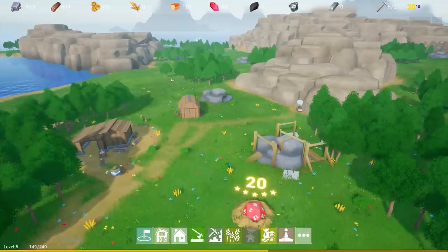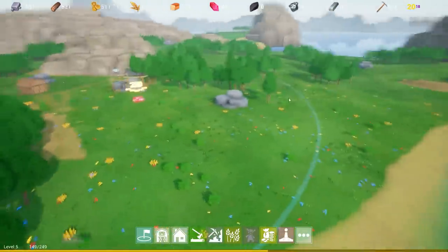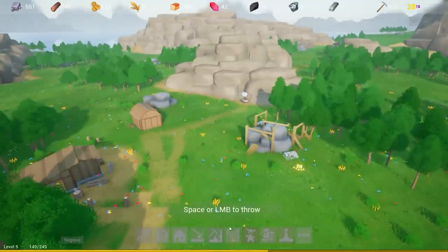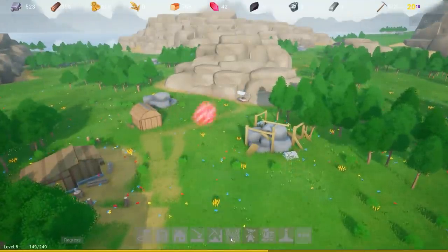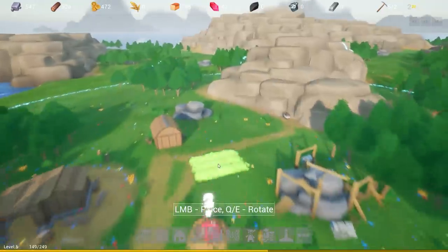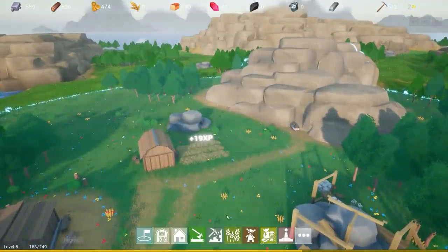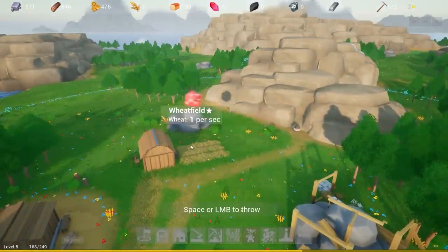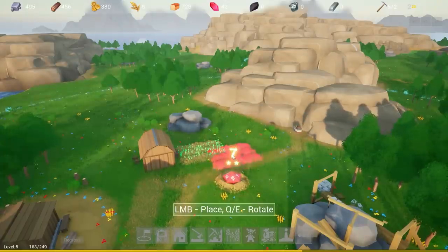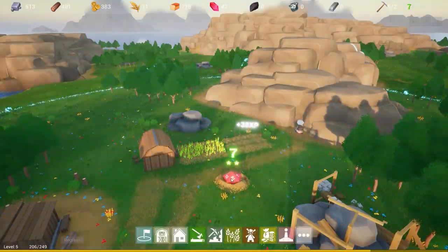Five stone, four wood. Currently we are just consuming bread, which is not super ideal. Let's get ourselves a field. A two — it's a bad field. The field can go near my barn. A seven — okay, that's an adequate field.